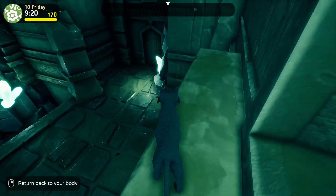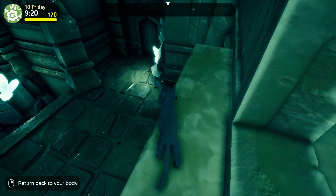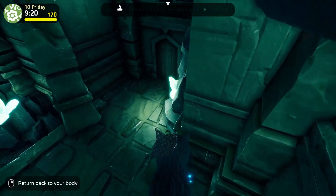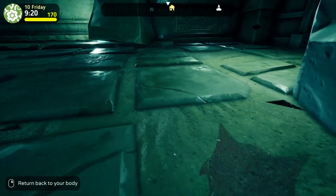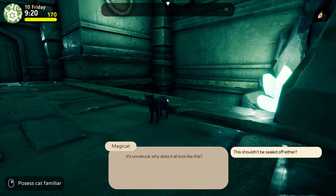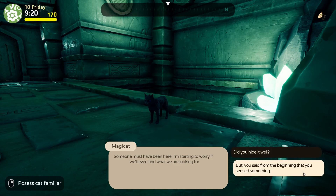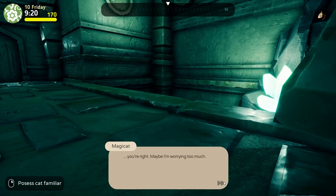Do I need to turn into Abril or do I need to jump in cat form? I'm scared of both. Are we okay? Let's turn into Abril now. It's unnatural — why does it look like this? This shouldn't be sealed off either. Someone must have been here. I'm starting to worry if we'll ever find what we're looking for. But you said from the beginning that you sensed something. You're right. Maybe I'm worrying too much.